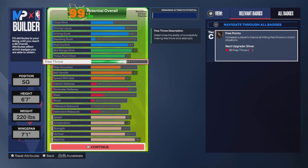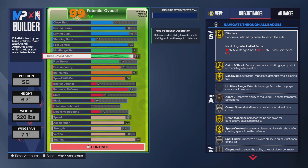Free throw is at 71, which gives me free points — I like to play Rec where free throws are necessary. Honestly free throw seems a bit useless because even with 71 I'm still missing them when I feel like I timed them right.